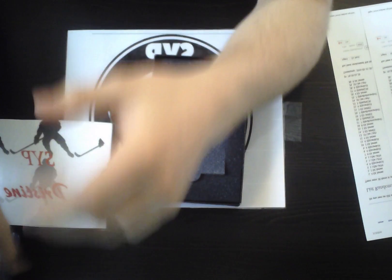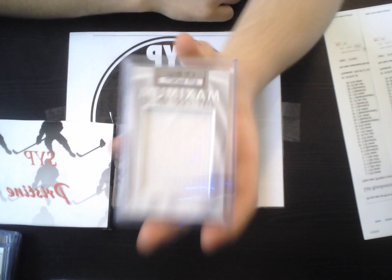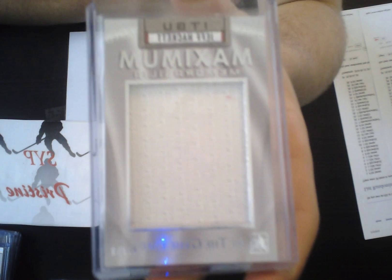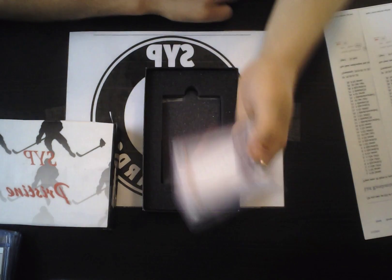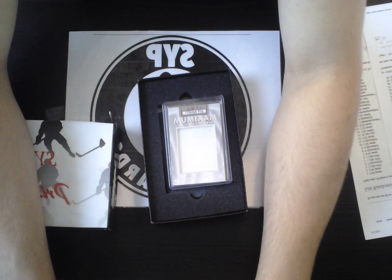Box 2. We're gonna start with a rookie patch autograph from 13-14 Dominion for the Winnipeg Jets — Eddie Pasquale. That is Lisa Lye.